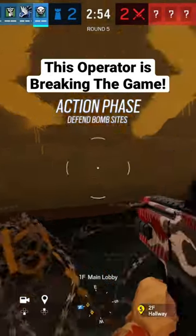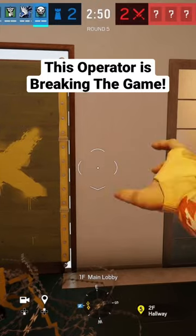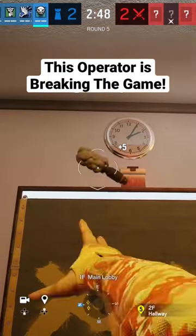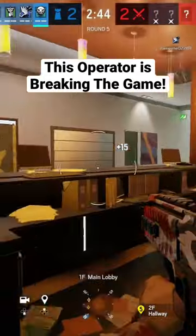Alright soldiers, today we'll be showcasing an operator called E-Lay. We're getting it all set up here on the front door — she gets these crazy ice cream cones that you can place on the doorway, and they basically go off and splash the enemy with ice cream to the face whenever they walk through.